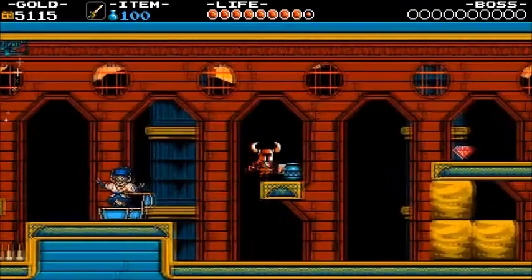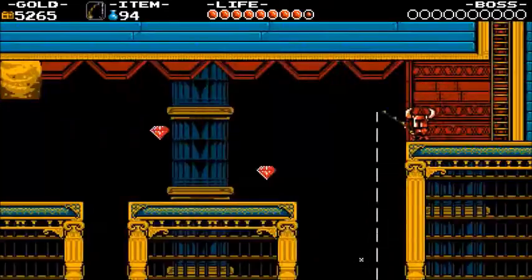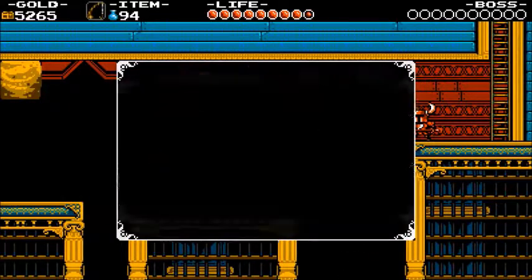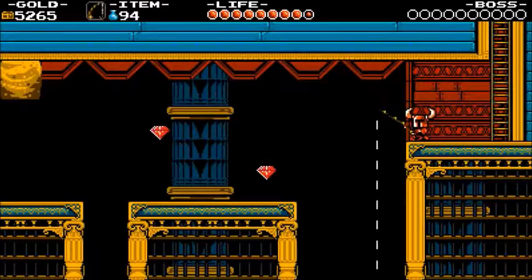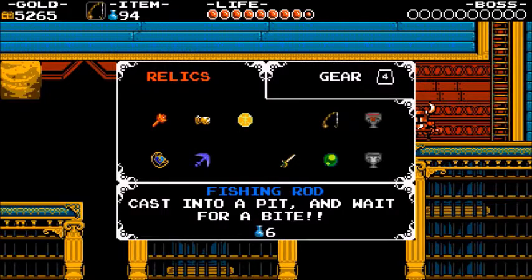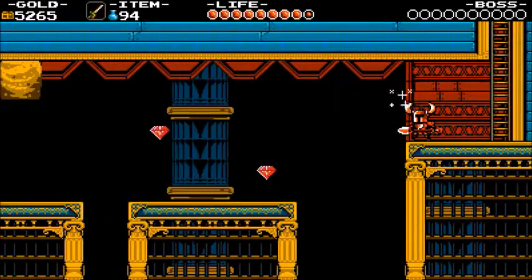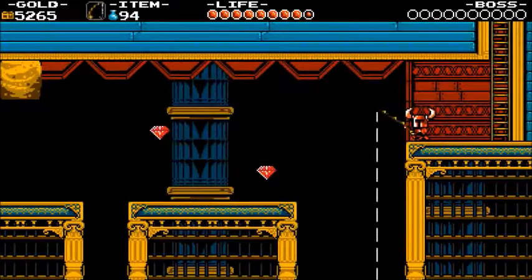For the down special we have the Fishing Rod. This would be a really unique attack because Shovel Knight can use the Fishing Rod to catch players — it's basically an alternative grab. It could seem overpowered to have another grab, but I feel like Nintendo could implement it in a balanced way. So yeah, that could be Shovel Knight's down special.